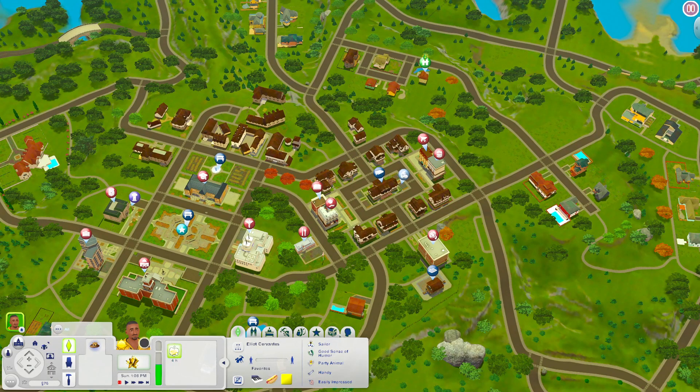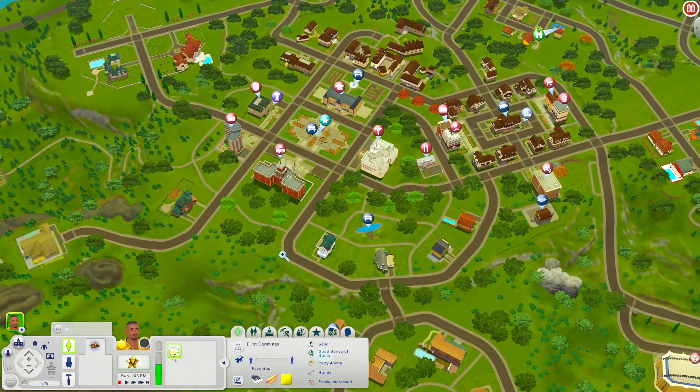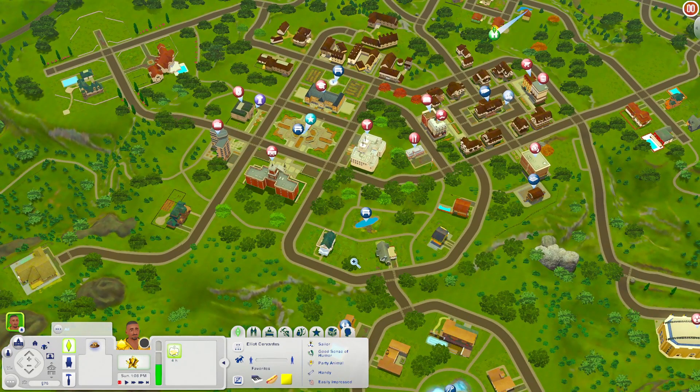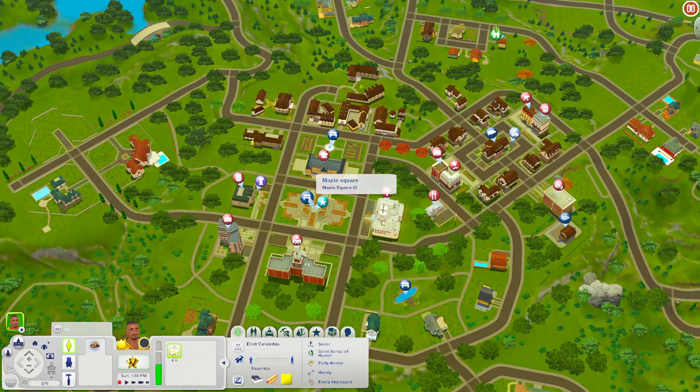This world is not populated, by the way, which could also be the reason it's running smooth — there's nobody really here. But that's okay. Let's go ahead and get into it. I guess we'll start down here in this area, Maple Square — I love that name — and then we'll circle our way around.